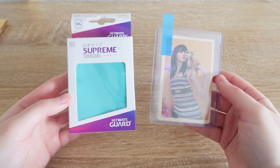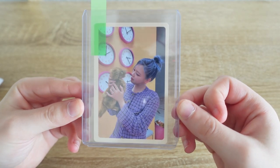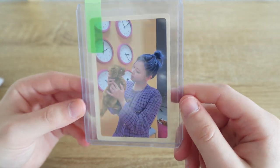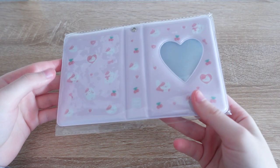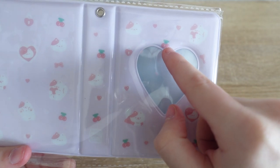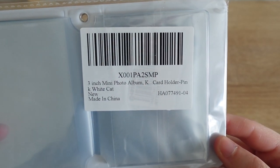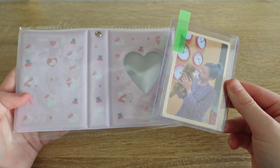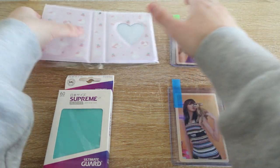Now for first place: the first prize item is a Jungyeon pre-order benefit archive version card — pretty cute, it's got a little puppy in it, and the back looks nice and crisp, in pretty good condition. The second item in the first place prize is this little collector book — it's got little cats and little berries on it, it's a mini photo album. So first place gets the collector book and the Jungyeon card.